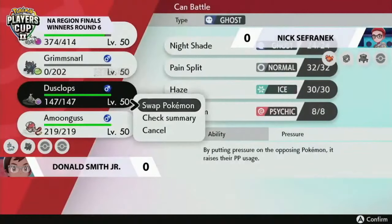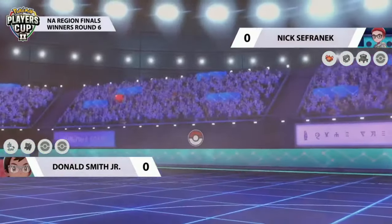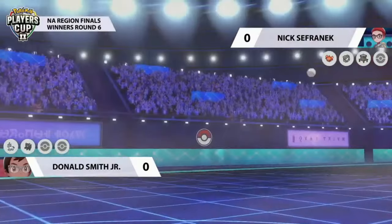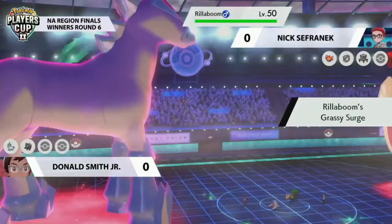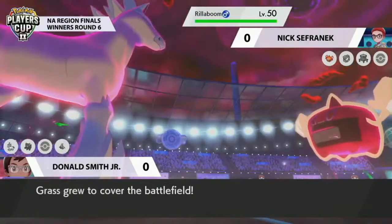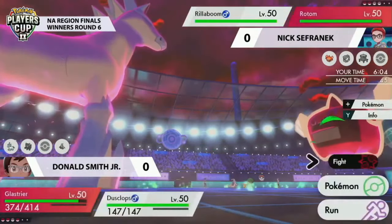This is huge for Glastrier — now at plus three with those Chilling Neigh activations. It's very quick fire from both sides, both players going all offense with no conservative play. Interestingly, Donald can now get Dusclops on the field, giving him access to Trick Room that could support Glastrier very well. Potentially go for a Max Guard and then set up Trick Room from there.